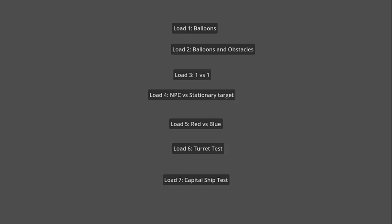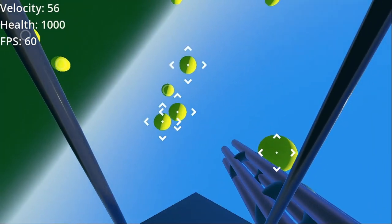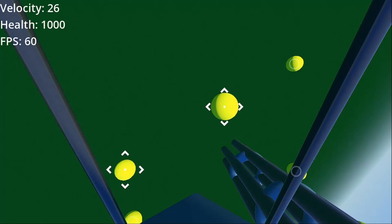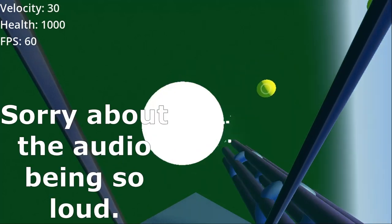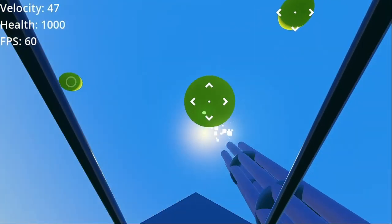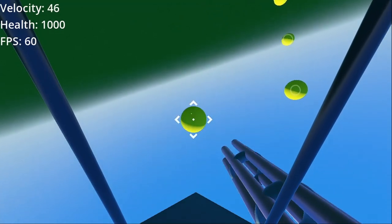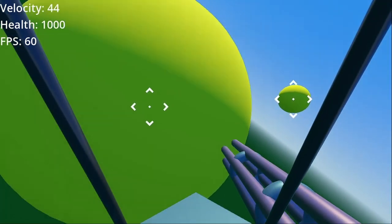When you open up the game, this is what you're going to see. There's this set of buttons that will load in different scenes where I tested different aspects of the game. Let's click on Load 1 Balloons. I called it Balloons because there are just these spheres floating in space, and I can shoot them. The earliest version didn't have this gun animation, this Gatling cannon right here — didn't have the targeting reticles, didn't have a lot of things. You can actually bounce off of the Balloons.